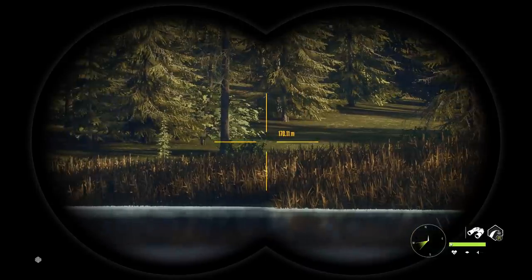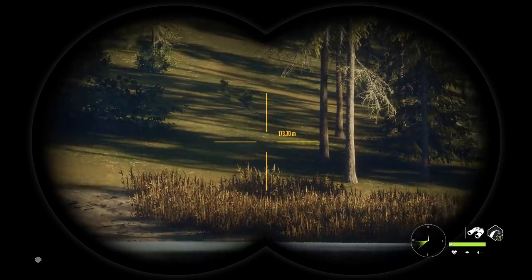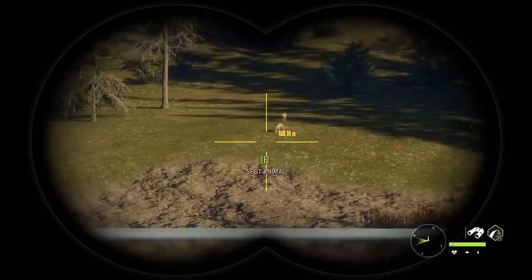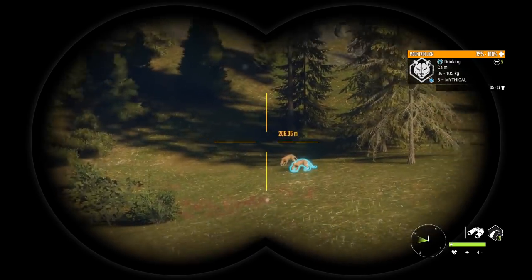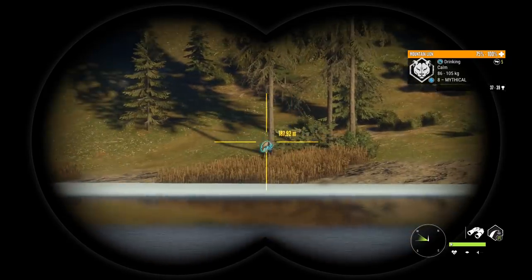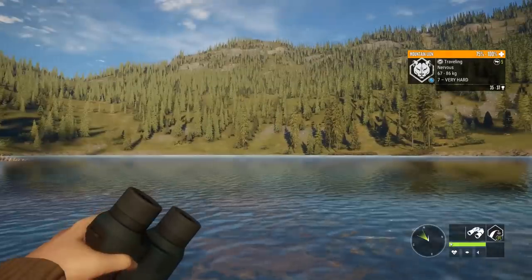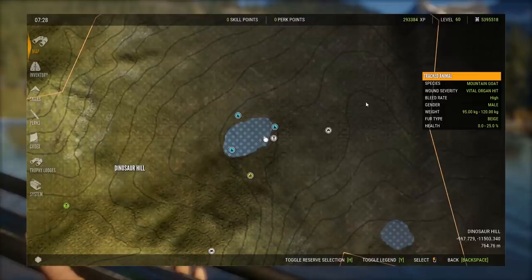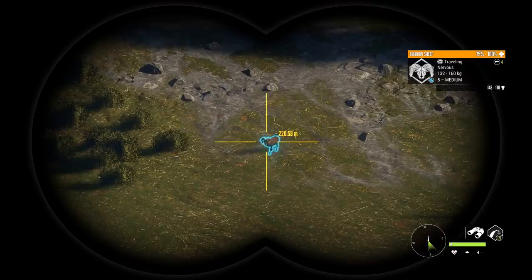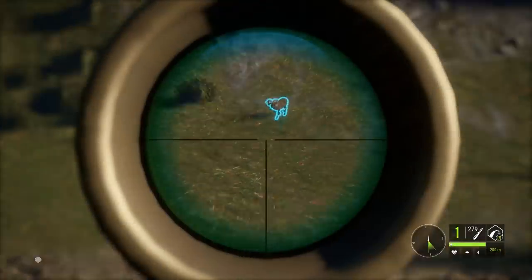We've already seen what it can do to the mountain lion so I don't feel it's as important to test, but I just wanted to show you guys this - that's a lot of mythicals over there. Actually four of them, got another seven moving away up there. This spot is just too insane right outside the outpost here on Dinosaur Hill in the early morning hours.